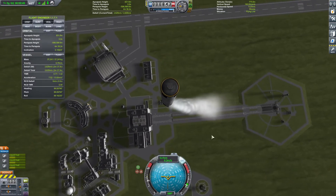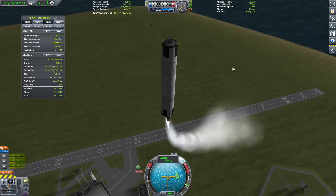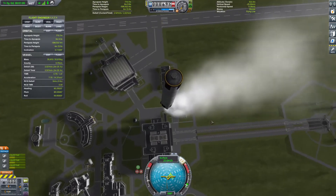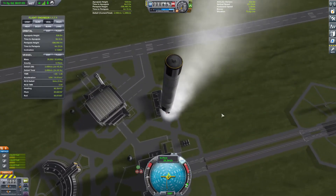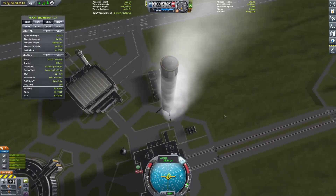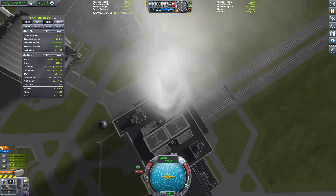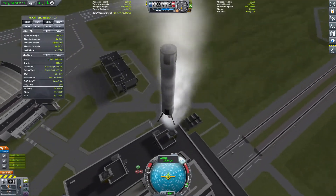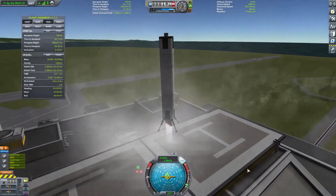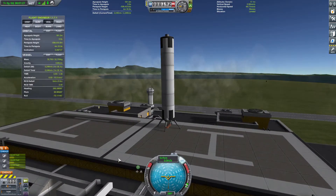With only three engines, this is throttling pretty effectively for this size stage. The problem with having a lot of first stage engines and not having them on action groups to deactivate — like six out of nine engines — is that when you ignite them all at once, the throttle increments make it hard to control the vehicle because it has such a high thrust-to-weight ratio with a small amount of fuel in the tanks. With fewer engines, it's much easier to control.